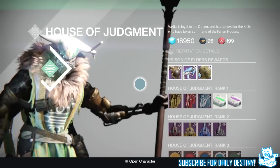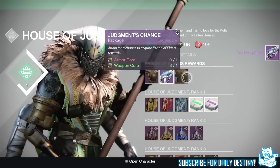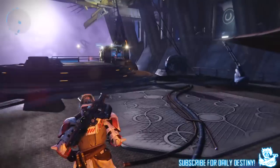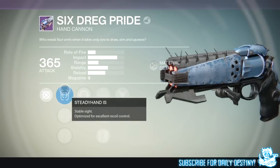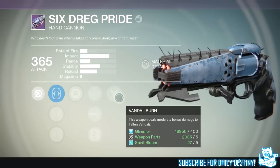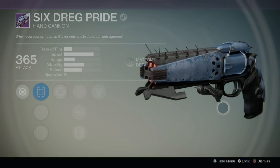That's what I got from 10 Judgment Chance packages, available from Variks the Loyal on the Reef, costing one weapon core and one armor core each. If you guys have opened any of these, let me know the best thing you've got. My personal favorites are probably the Shadow of Veils sniper rifle or the Chain of Orbix Fell machine gun — I'm really loving that weapon. Hope you enjoyed the video; drop a like if you did, subscribe for daily Destiny content, and follow me on Twitter at dpjsc08. Thanks for stopping by — peace!